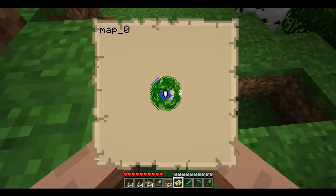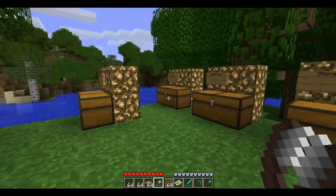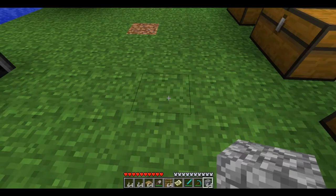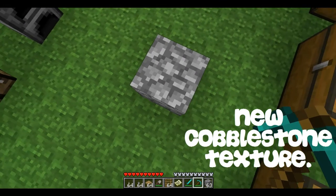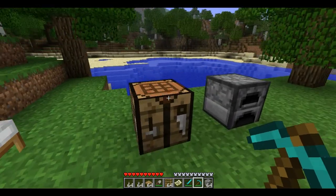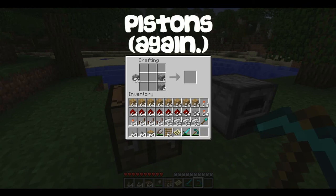So yeah. And also one big thing that's been added is — what do you call it? Pistons. Look at it. It's a nature texture. It looks smart. You can't really tell it's cobble. I think they're more of the black line. So let's build some pistons.